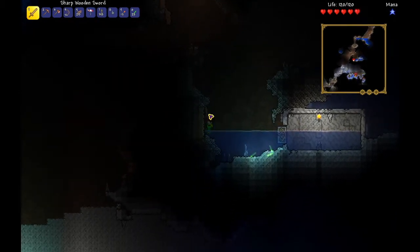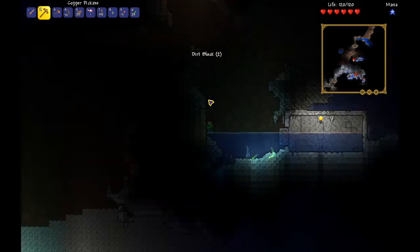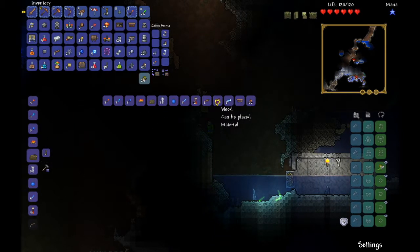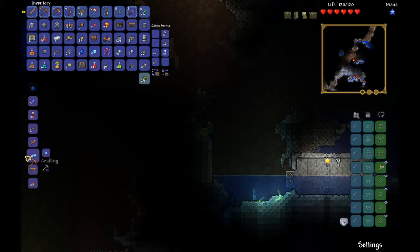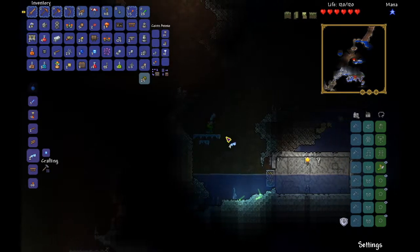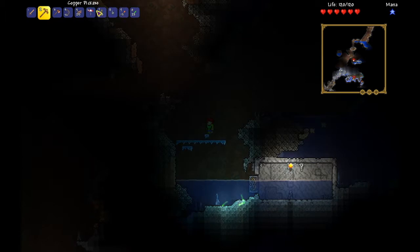You can't jump when you're in water — that's not great. I need to get those cobwebs. I don't need to, but I'd like to so I can make frozen platforms. Yeah, I'd like to get those cobwebs so I can get a yo-yo. I'm gonna need some of this.